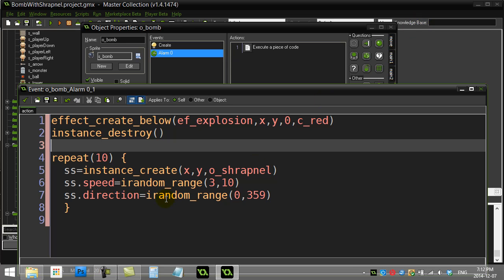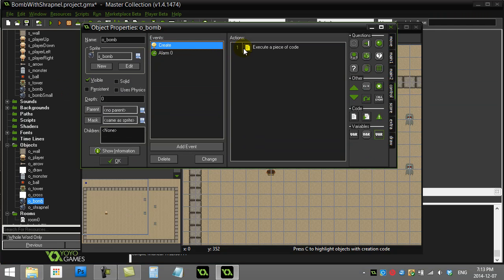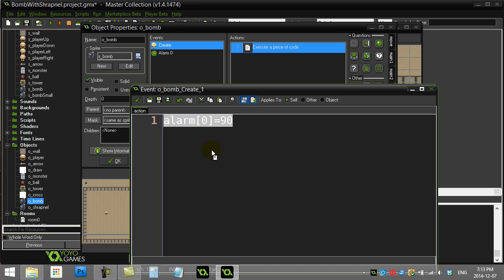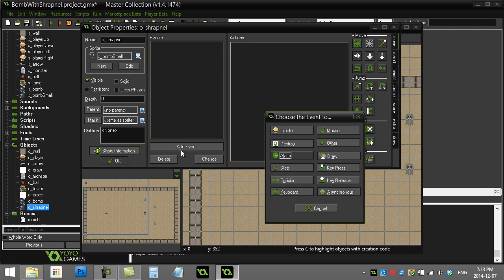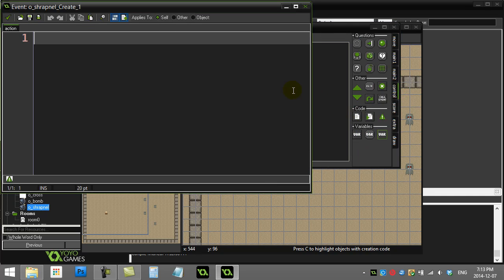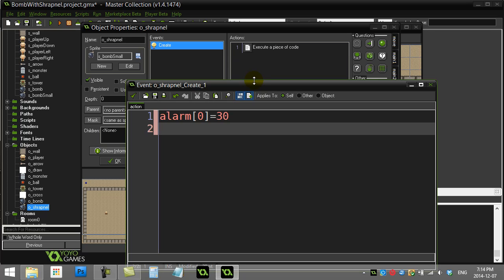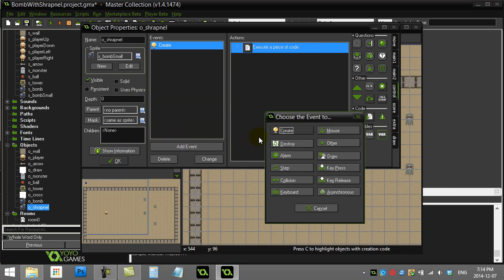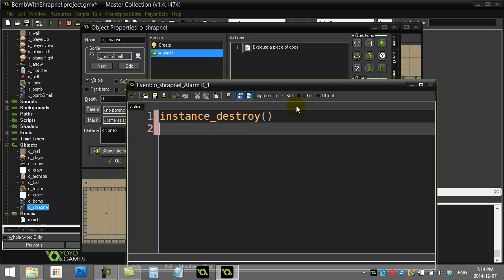Just like we set the alarm on the bomb to go off in 90 steps, I'll do the same with the shrapnel. I'll go to the shrapnel object's create event and turn one of its alarms on, set to about 30 steps — so it lives for 30 steps. Then in alarm zero, I'll get the shrapnel to destroy itself.